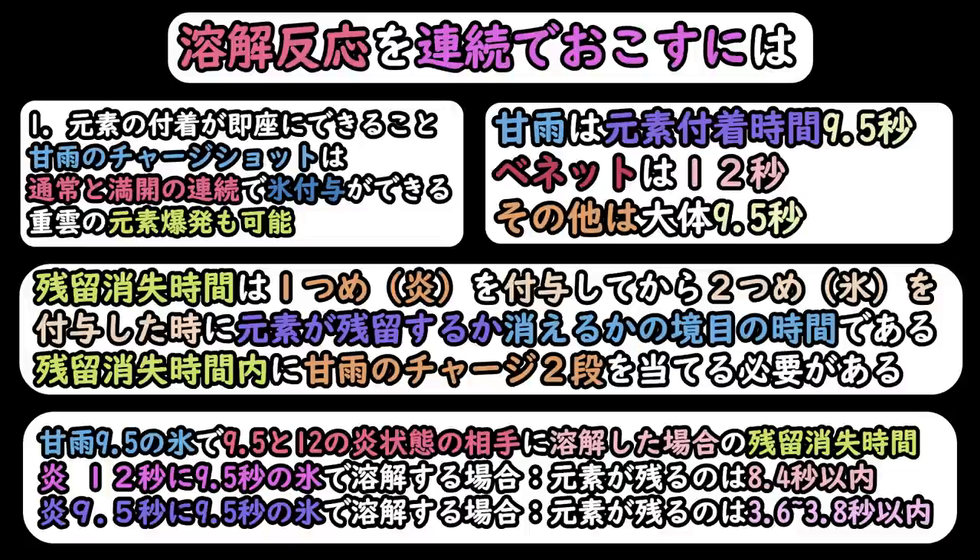ベネットが12秒、その他の深淵やクレーだったりが9.5秒なんですけども、残留消失時間というものが変わってきます。残留消失時間は、一つ目の元素を付与してから二つ目の元素を付与した時に元素が残留するかはたまた消えてしまうかの境目の時間です。この時間内に二つ目の元素を当てなければ元素が残らない、それを過ぎてしまうと普通に妖怪が一発起こって消失します。